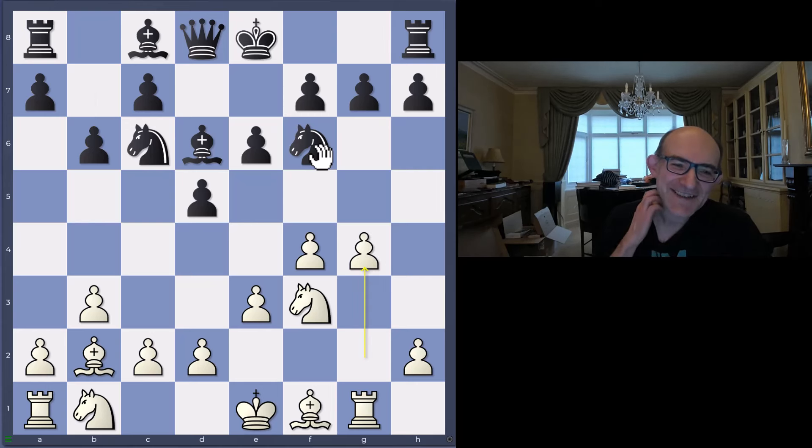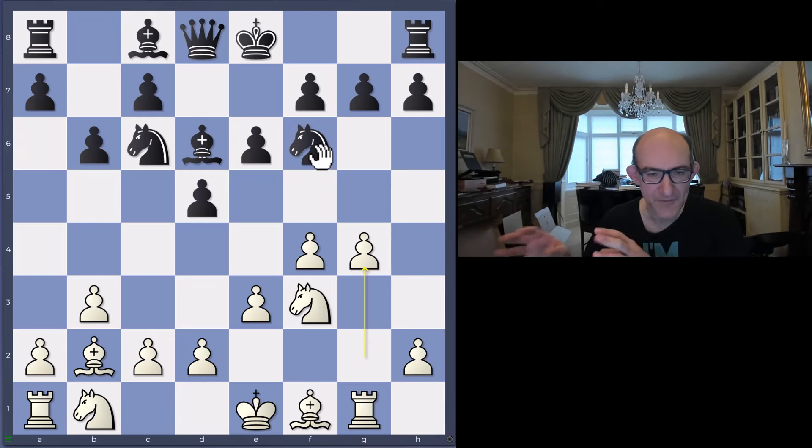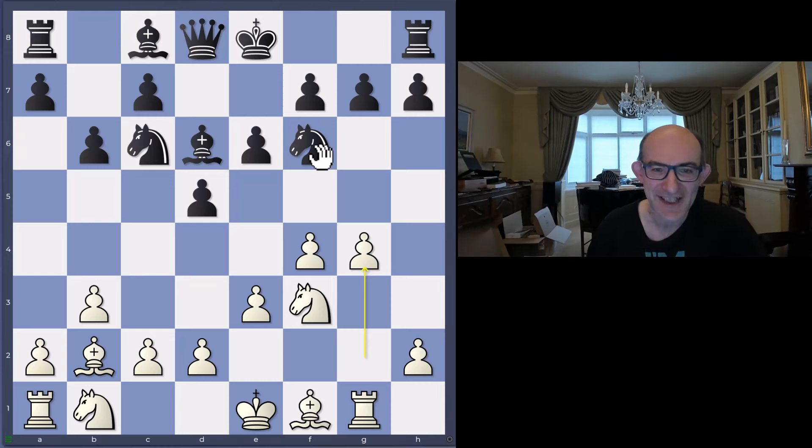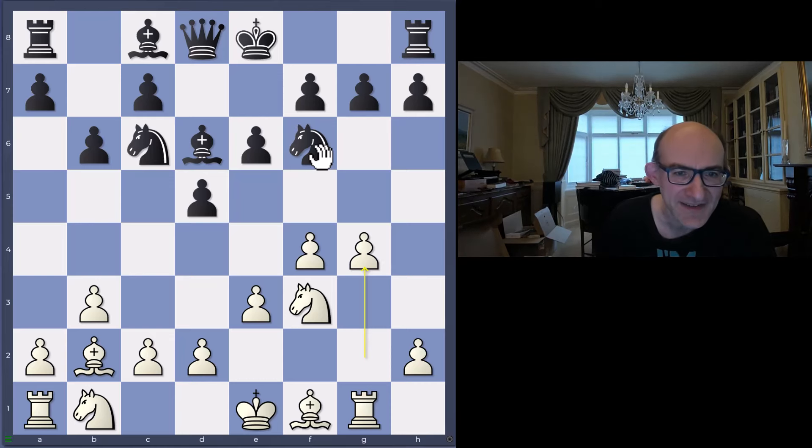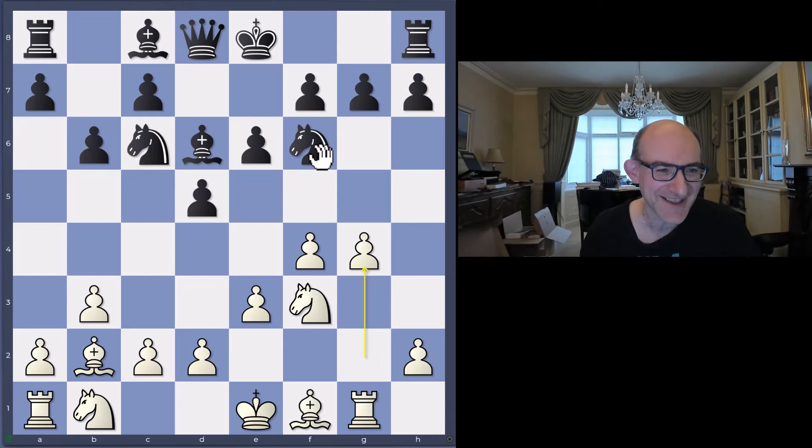I always play engine games at all different points from the game, just to see what normal engines are thinking. The funny thing is that up till this point the engines have just been resigning straight away on move six or seven. I think that just goes to show the magic that the Leela programmers have done, because normal engines are just resigning, saying there's nothing in this at all - and Leela's just playing this and winning games against pretty strong players.